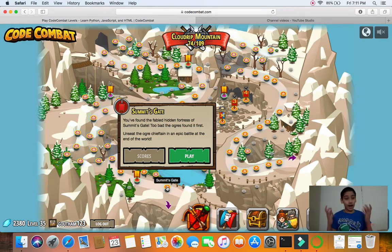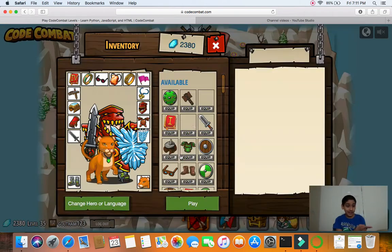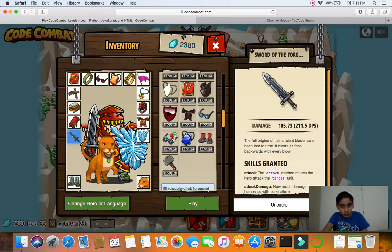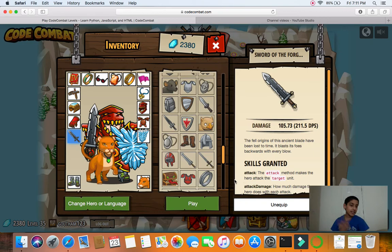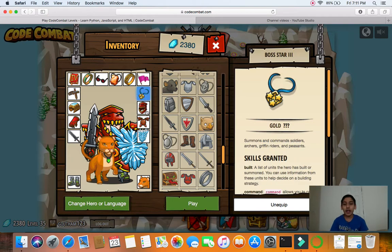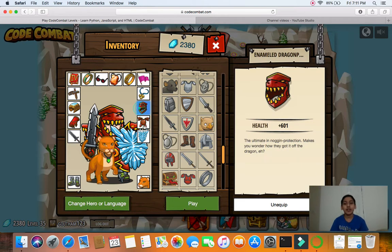The equipment is very important here. I'm not going to be too picky but you should need the Sword of the Forges — I would recommend buying that, it's a decent two thousand — and nice glasses. You might have the Boss Star 3 already. I'm using my Enable Dragon Plate.